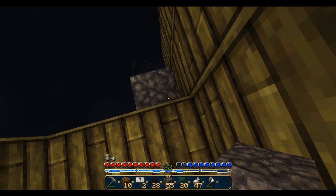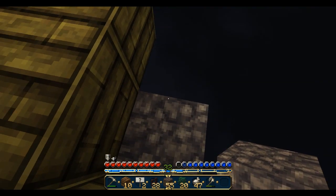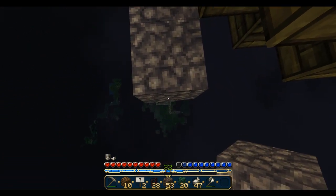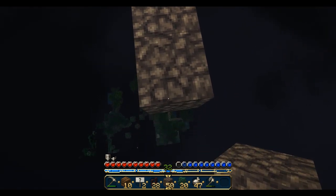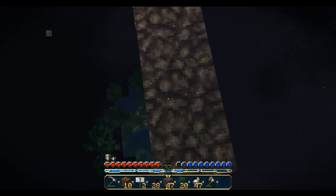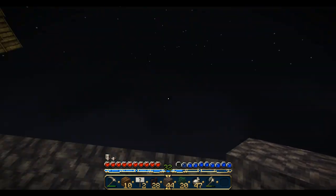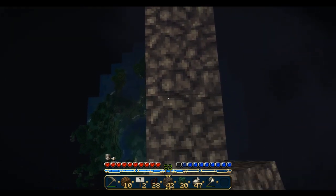I'm gonna go down here and extend this all the way to there and start the bottom of the ship from here. This is really creepy - watching the ground appear under me. I think this is the only thing we could do because we really need the room to build the ship. If I don't do this we just won't have the room. From the airship dock we'll just have stairs instead of like the plank thing.